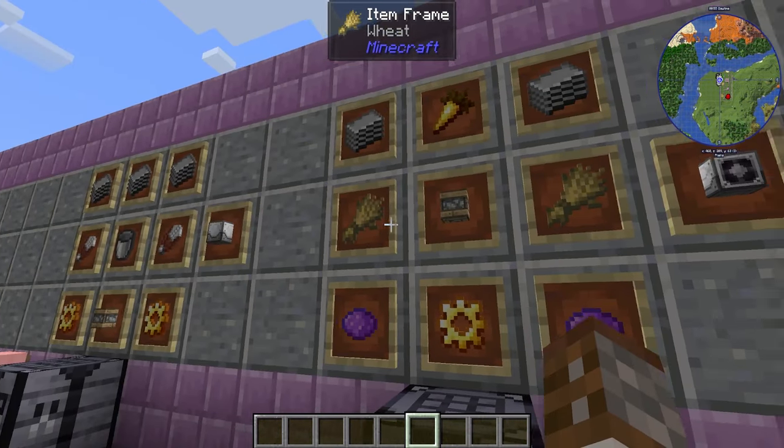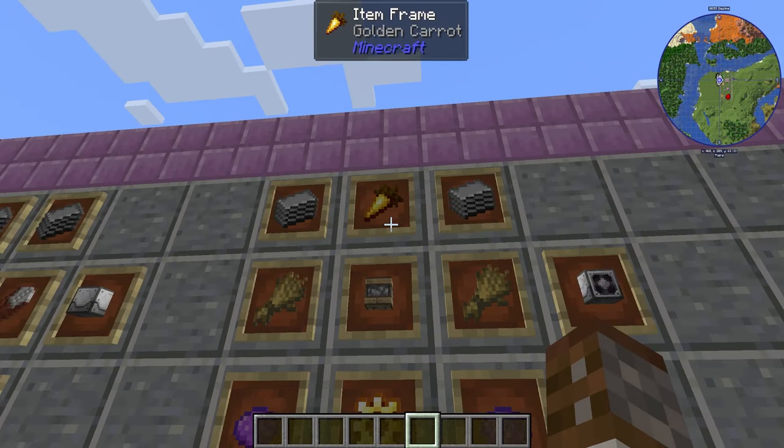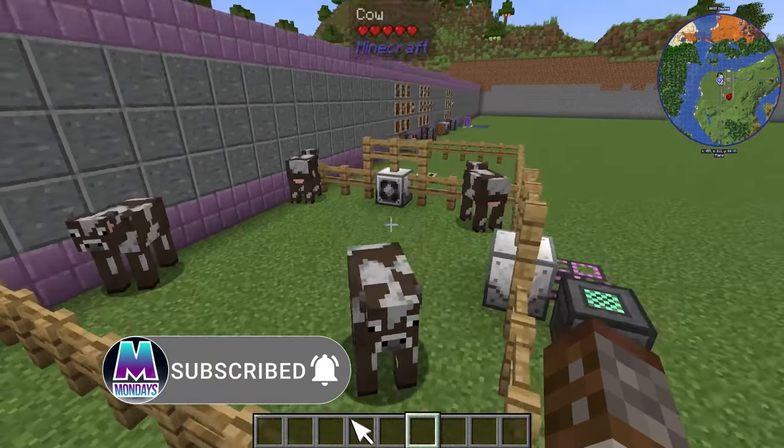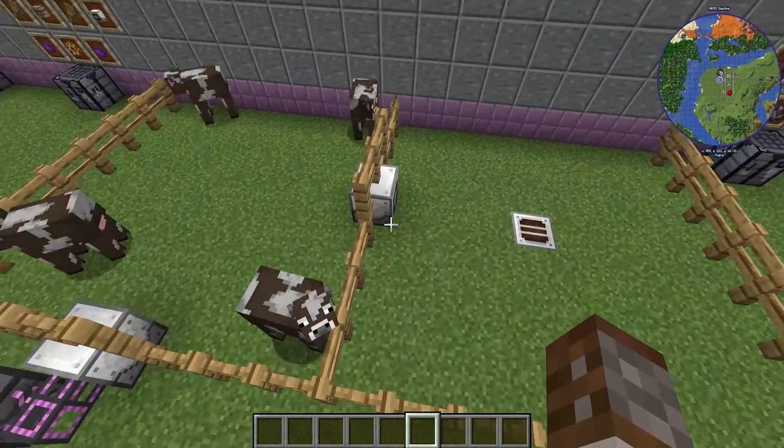The animal baby separator is made with two pieces of wheat, a pity machine frame, some plastic, golden carrots, more purple dye, and a diamond gold gear. This is going to be very cool — it actually separates our mobs into a different pen.